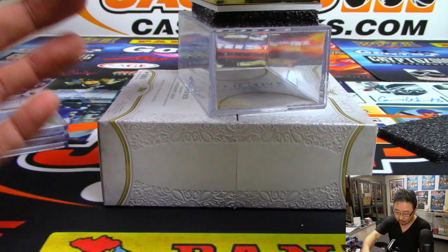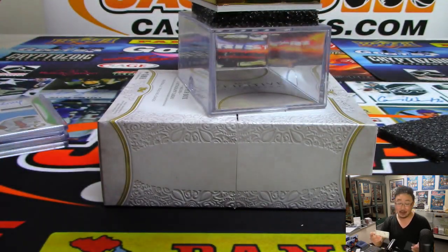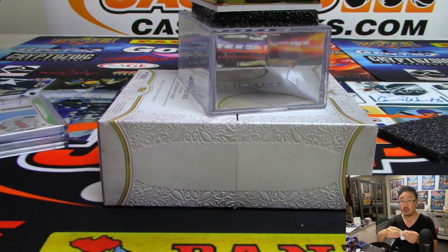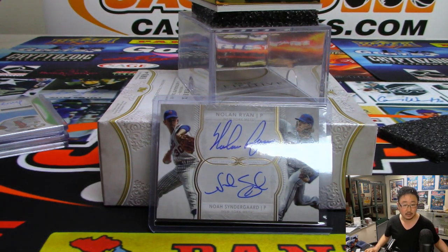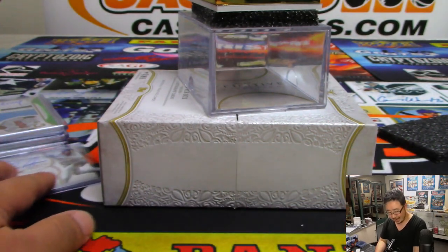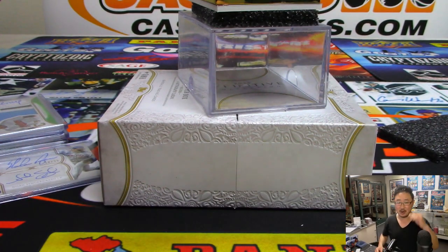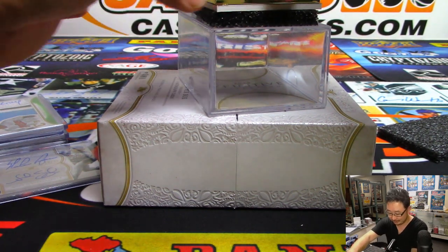A dual autograph — wow — Nolan Ryan and Noah Syndergaard, 10 out of 25. Now it's a random player break so this will be randomized between the two players: Rory who has Nolan Ryan, and Noah's owner Patrick K. One happy person, one sad person. Rory was going to trade Nolan Ryan to Rex for Derek Jeter, and Rex said if Nolan Ryan pops out he'll never break again.